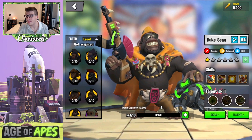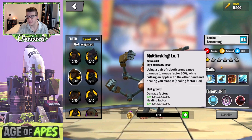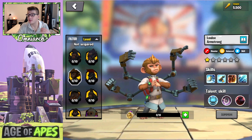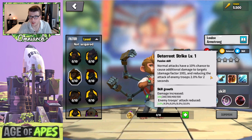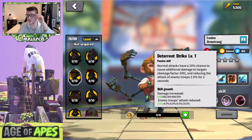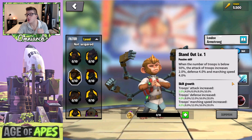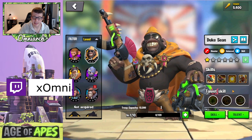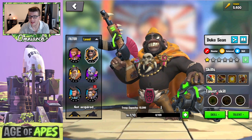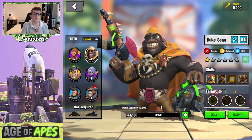Comparing Duke to another legendary shooter, Louise Armstrong — he has the same skill trees, but his damage factor is half of Duke's. He does some healing which is nice, and he has a 10% chance of some other effects, whereas Duke has a 20% chance — twice as good. Looking at Armstrong's third and fourth skills, he gets 30% stats and another 30% below 50%. Duke has way more stats for shooters even compared to another legendary, so Duke seems really really good.